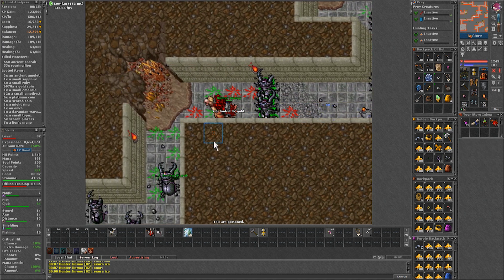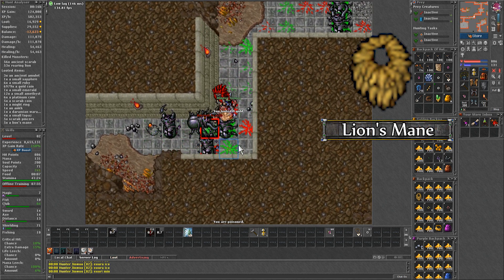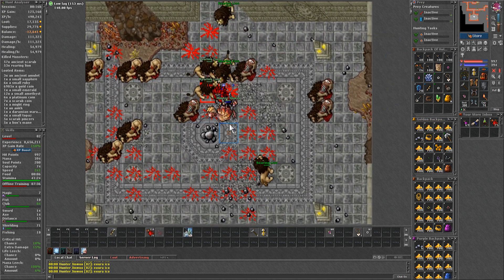But if you have better skills, then it should be possible to profit. A few years ago it was more profitable because the Lion's Mane were more expensive, since they are needed for the sword imbuement, but now they are worth the NPC price because the World Lions dropped them too.